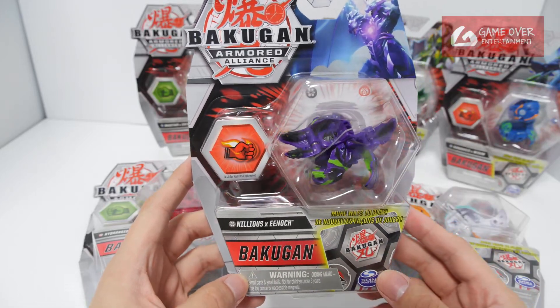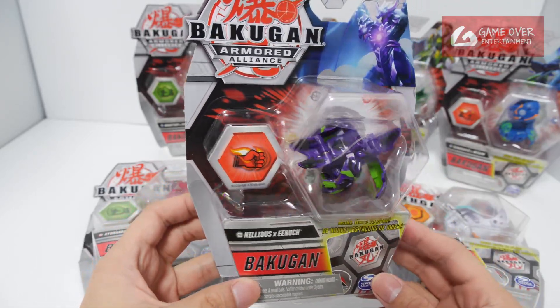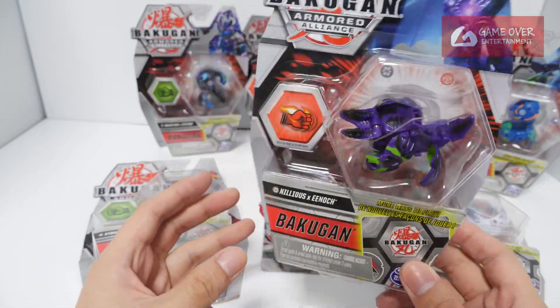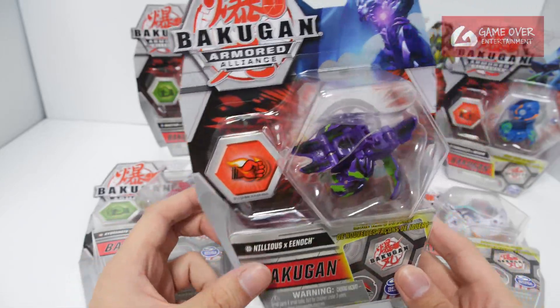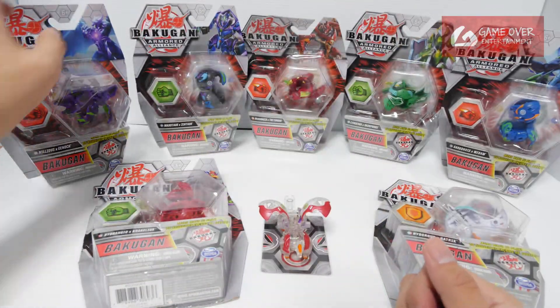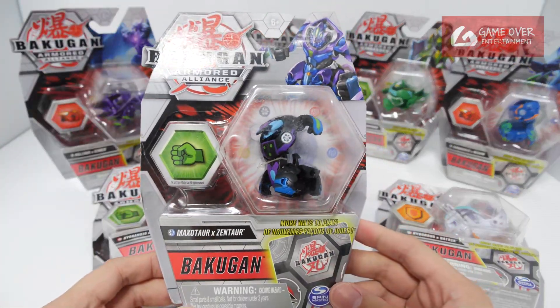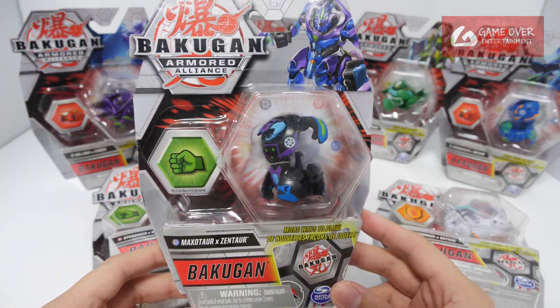Neleus X Enoch, Dacus. You can find this in another starter pack, so it's not that rare. But it's difficult to find in this form — this particular core pack, single pack. This is Maxutor X Centaur, Dacus Aquus version.